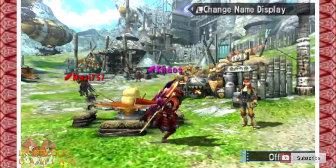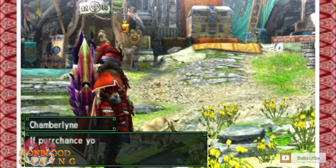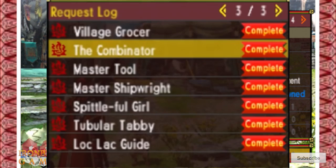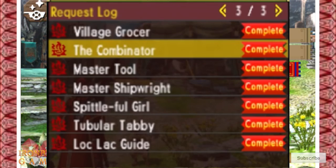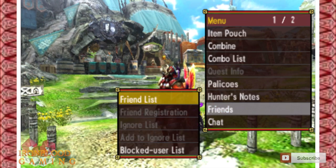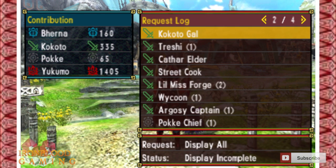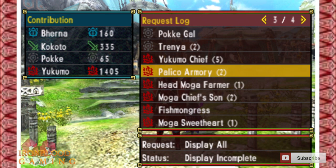Then you're going to go back to the hub and do a couple of quests. Go talk to your cat, and the next quest you're going to do is called 'The Combinator.' Once you do the Combinator, go back into your log, check with the people back in Yukimo — I can't stress enough to keep talking to them — and then you're going to do 'The Palico Armory.'